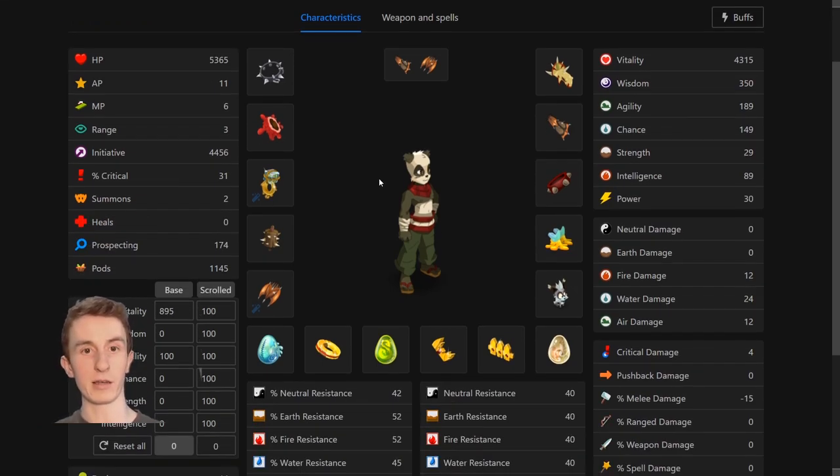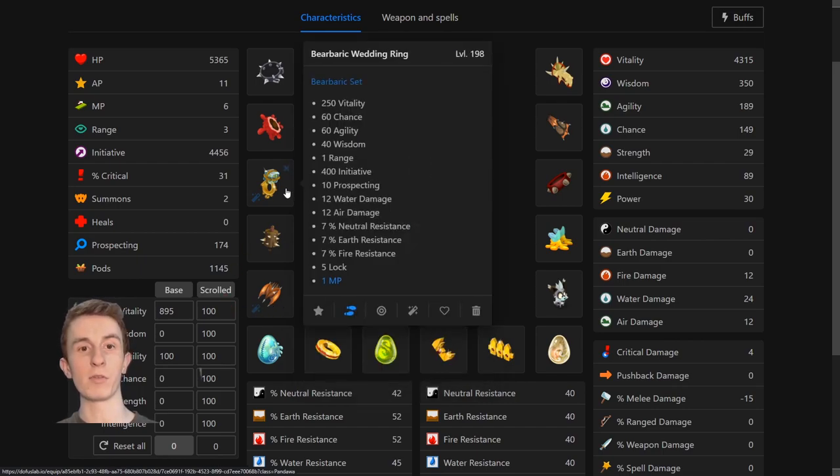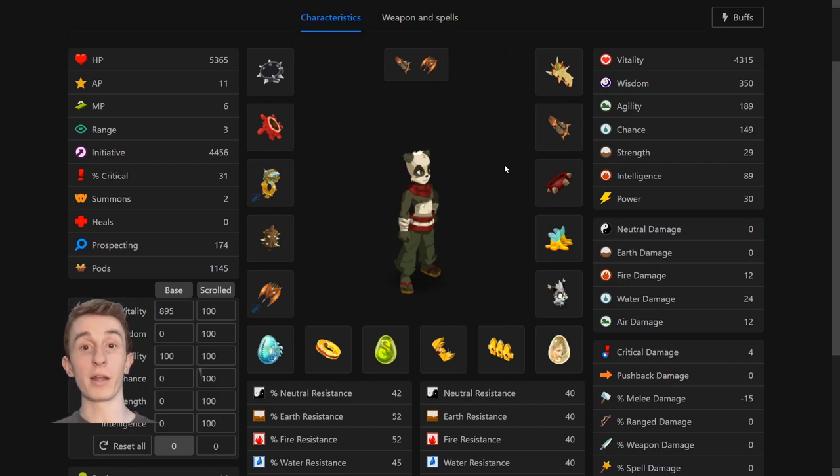The panda set needs two 1% exos: an MP exo and an AP exo. The AP exo I believe I will be putting on the Anorize Shield, however I'm not dead set on putting the MP on the Barbaric Wedding Ring yet. Out of all the mages I'm going to do, I'm going to do one exo at the start and then the other exo at the end, sandwiching all the items with both of the exos.